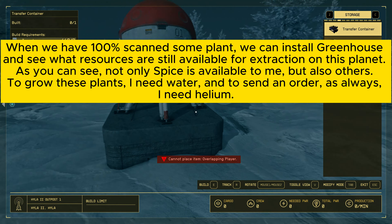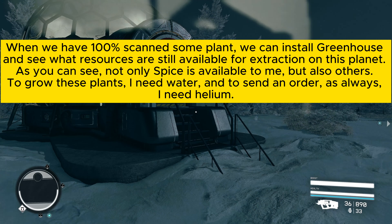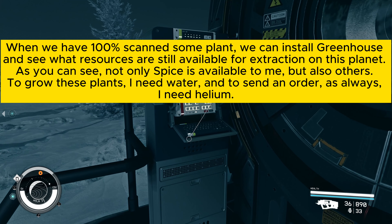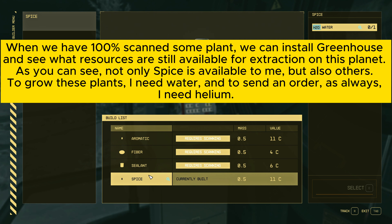When we have 100% scanned some plant, we can install a greenhouse and see what resources are still available for extraction on this planet. As you can see, not only spice is available to me, but also others.